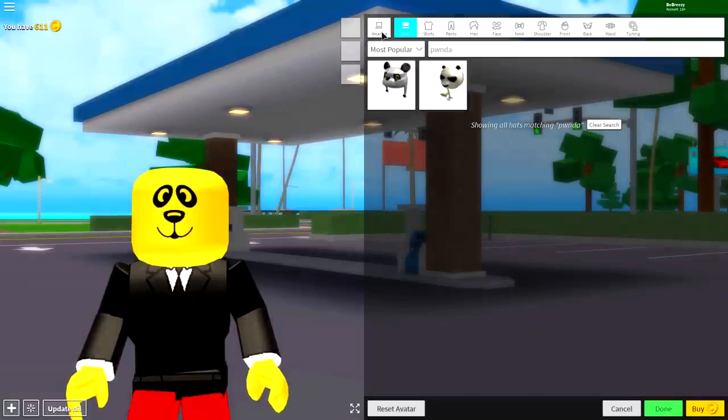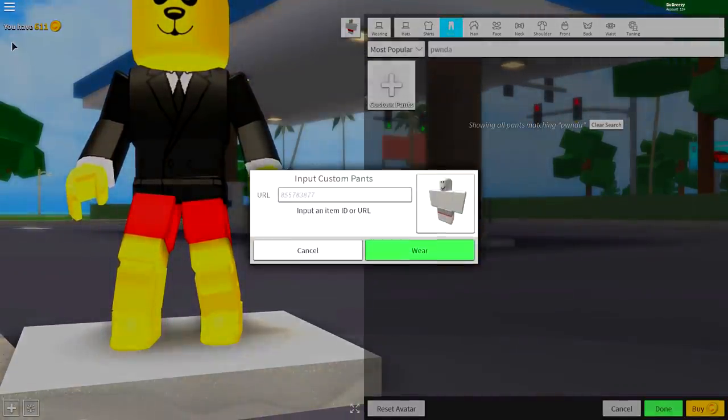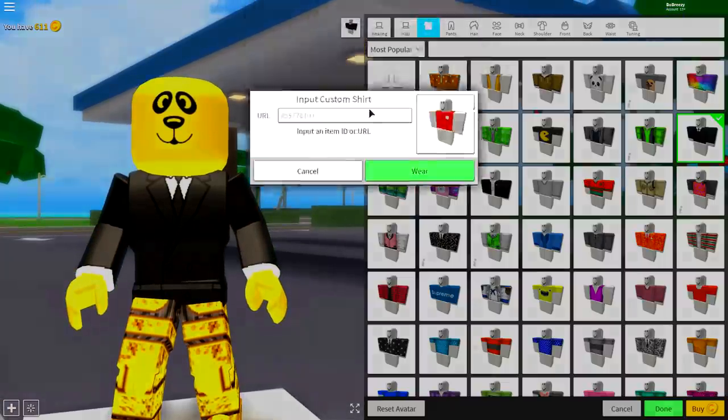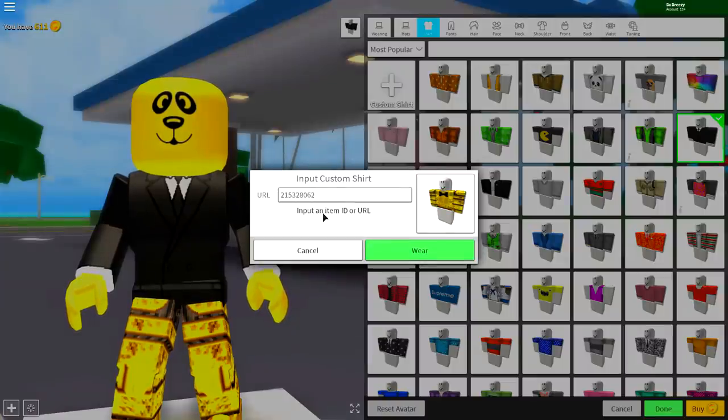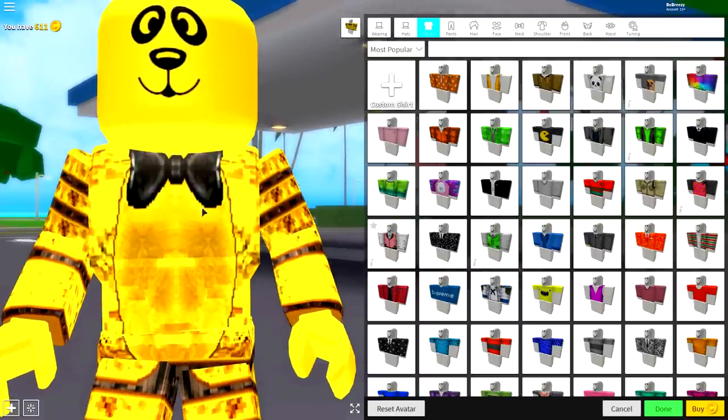Next step, guys, is to come to the wearing selection, where you're going to want to come over to the pants selection. Click custom pants, and when the box drops down, simply input a code — I'm going to put the code on the screen right now, so pause the video if you need to read it. Press wear and it will give you these amazing pants. Now we're going to do the same thing for the shirt: come to the shirt selection, click custom shirt, input the following code — this is different from the code we just put in — press wear, and it will give you this amazing top with a bow tie. You look fantastic!